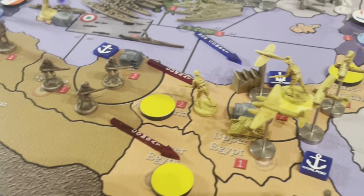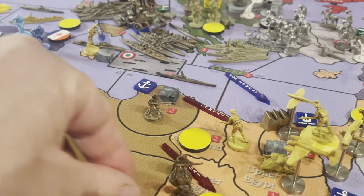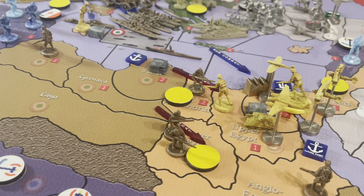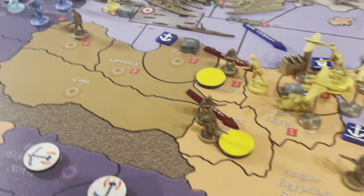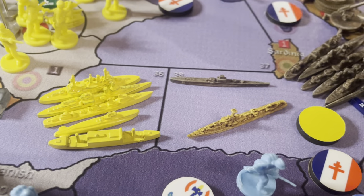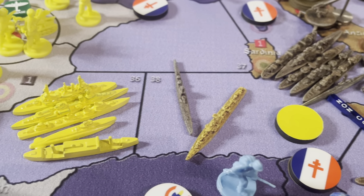One infantry from Cyrenaica — actually, we're going to send both into Upper Egypt, and one is going into Alexandria. This submarine — now that the Allies can't make it in — we're going to send one submarine that's currently in the sea zone. We're officially declaring war on the British, and it's going to go after this destroyer.